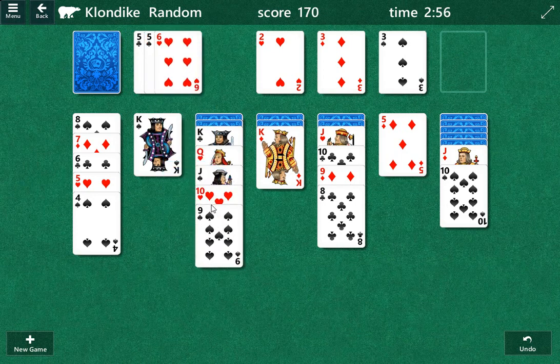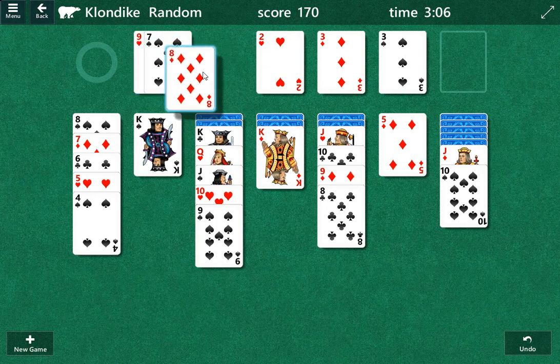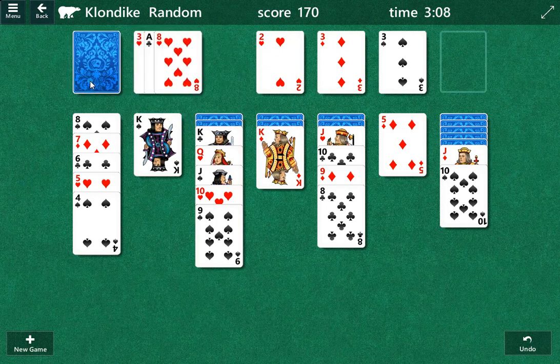Managing the draw pile — critical part of the game. Much easier said than done. It doesn't always work, but it's going to create options. We're going to want to go to the other one, because it's going to be more valuable as it's in the front of the draw pile.